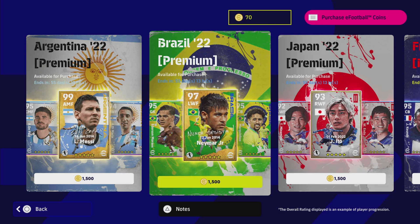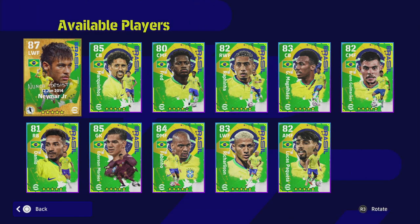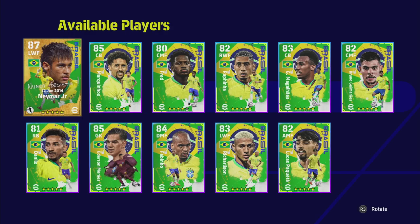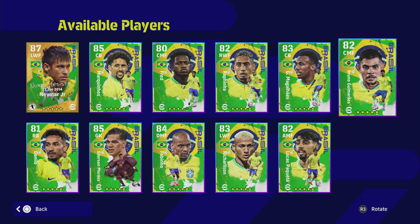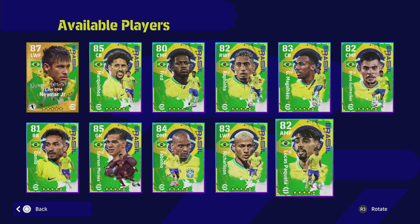Welcome back, we've got the Brazil player pack review. You've got the version of Neymar from June 2014 — this is from a specific match he played in, so he does have his hairstyle and appearance, and he looks absolutely beastly. The rest of the players are Marquinhos, Fred, Rafinha, Gabriel, Bruno, Danilo, Ederson, Fabinho, Richarlison, and Lucas Paquetá.